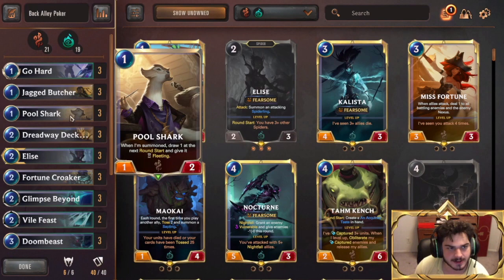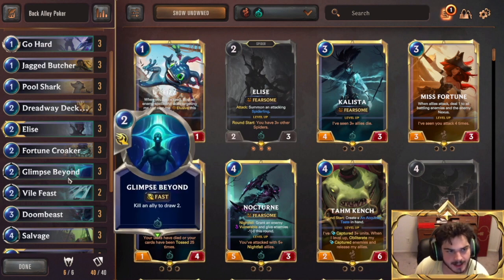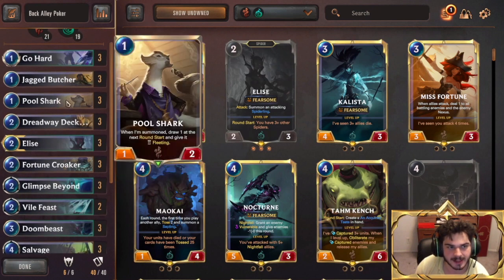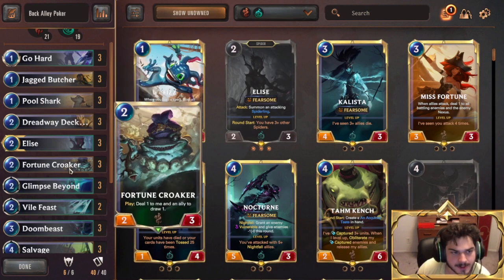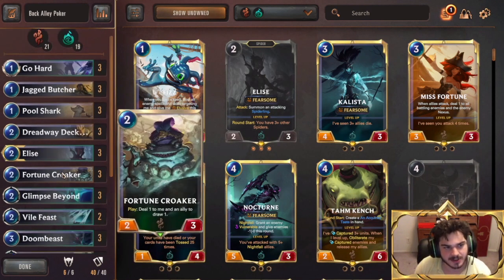Between those cards, you have your card draw. You got your Pool Sharks — they're just cheap, efficient, they block. You got Glimpse Beyond; you can sacrifice into Glimpse Beyond. Fortune Croker — you can go Pool Shark into Croker for a nice curve. You really don't want to go Pool Shark on one, but it's so cheap you can cycle more cards with the Croker or with the Glimpse Beyond. You have your Salvages, you have your Zaps. That's all your card draw, but that is quite a bit. You're going to be quickly cycling through your deck in a lot of games.